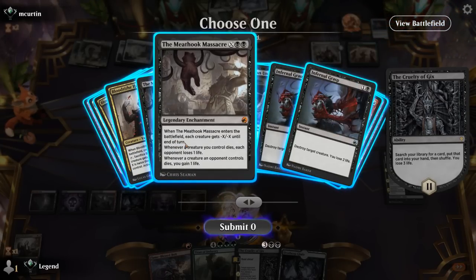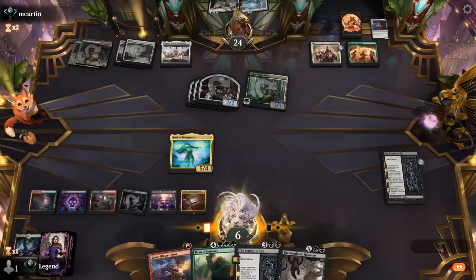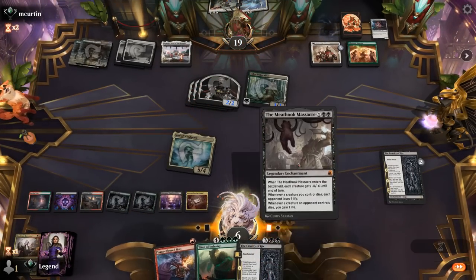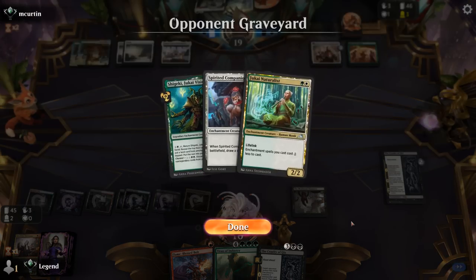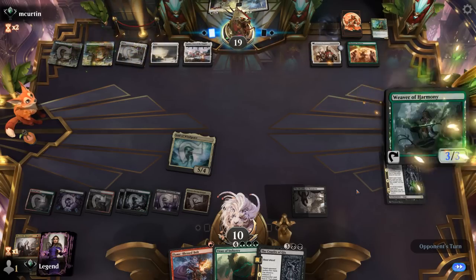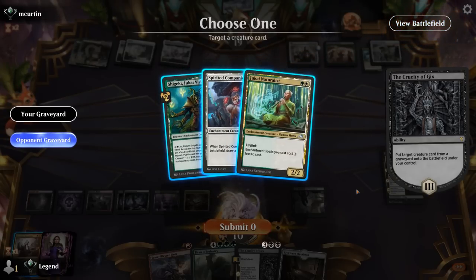We get Meat Hook Massacre, and we want to attack first. I can activate Soul of Windgrace to gain 3 by discarding a land since we'll get it back anyway, then still Massacre for 3. Next turn we can cast our Titan, as well as getting something back from the graveyard — probably fine to go with Harvester. Another Weaver, Sunrise making 3 mana — they Leyline Binding our Soul of Windgrace.